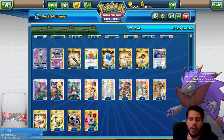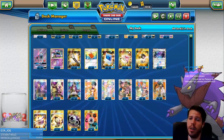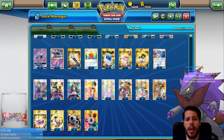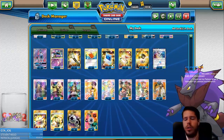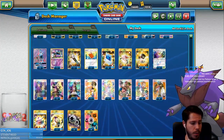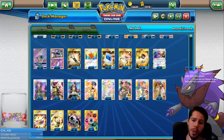We never have to use Timer Ball ever again, which makes me very happy — we can use Pokémon Communication now. Supporters-wise, we're running the Professor Elm's engine with four of those, Triple Guzma, Double Cynthia, a single Lillie, a single Judge, two Professor Kukui to increase our damage output, Mallow to get the cards we need guaranteed, and Acerola to heal.